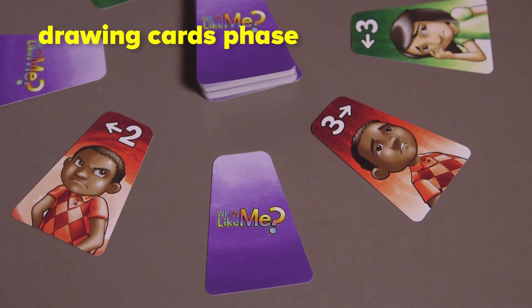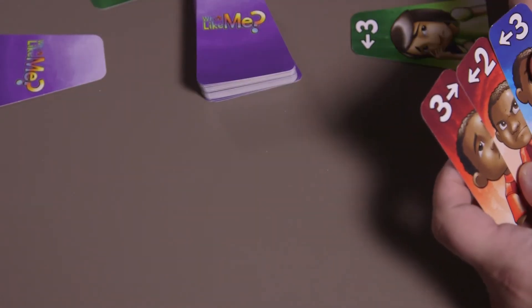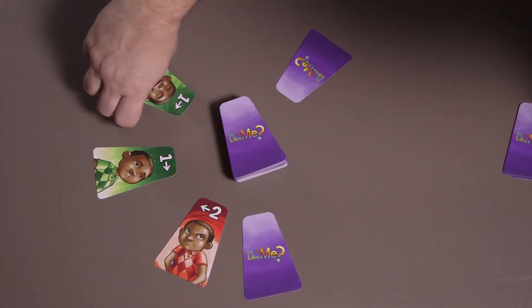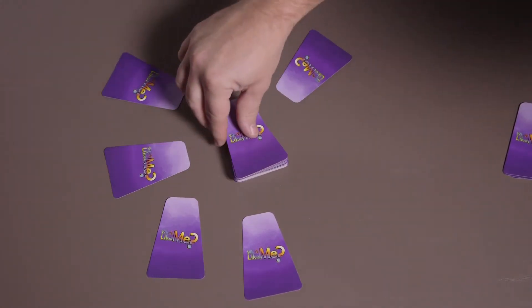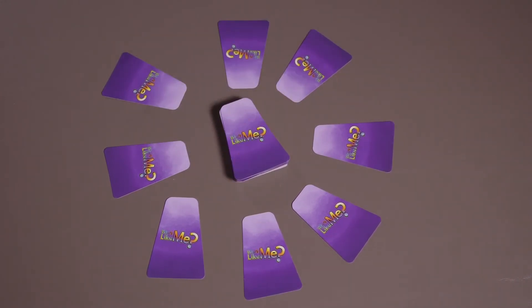Drawing cards. When a player has finished the flipping cards part of his turn, the player may choose any card in the circle, whether face-up or face-down. Players should choose their draw cards wisely — we will cover that in the matching section. After drawing three cards, the player must flip any remaining face-up cards in the circle over so they are face-down again, and replace the cards drawn with three new cards from the draw pile, placed face-down in the empty spaces.